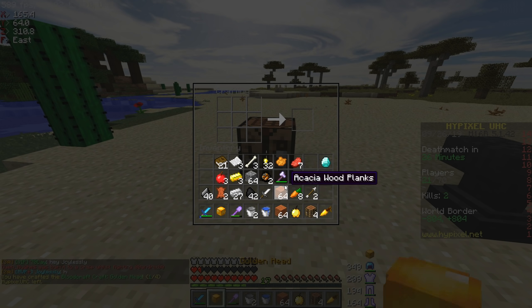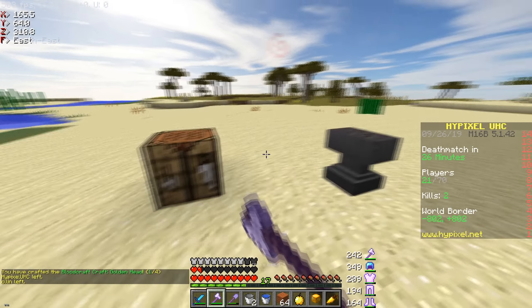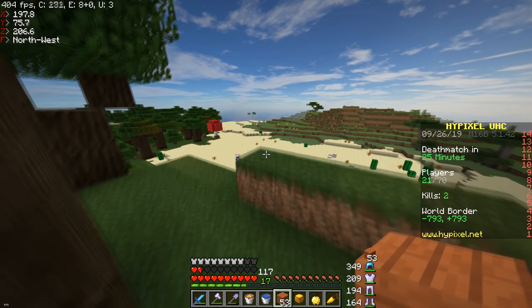Now I can craft my blaze rod and here's my Book of Toth, so I can make a Sharp 2 Fire Aspect sword. I'm gonna make a golden head too — I still don't have that much stuff but I have Exodus so I'm looking pretty good. I see people fighting over here; this would be a really good clean for me.